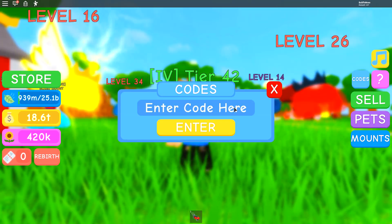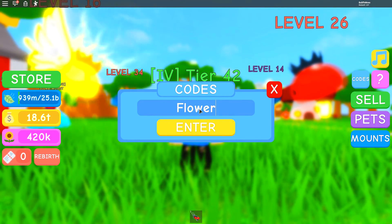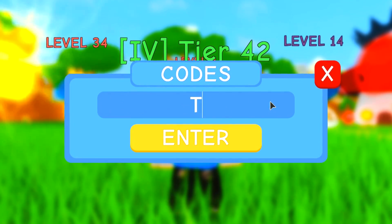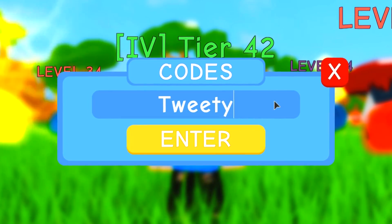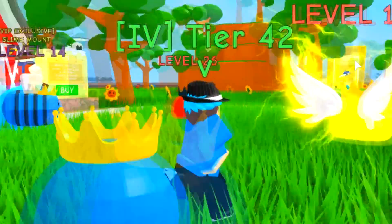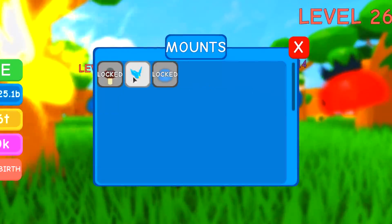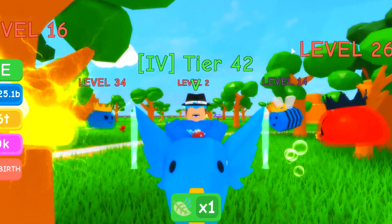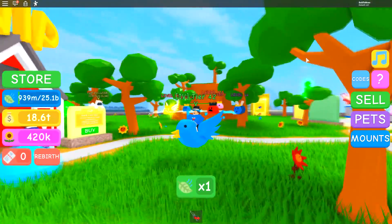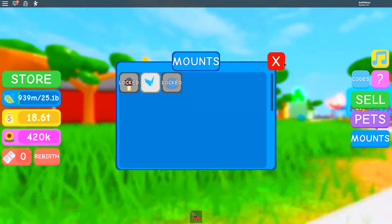The next code to redeem is Pinkie — that should give you a pretty decent pet. Next code is Flera Pera, which should give you a Flera pet. And the last code is Tweety Bird 2020. I'll say this in every single video: I'm not sure if that code helps you out or not, because it gives you a mount, and I'm pretty sure that mounts do nothing in this game.